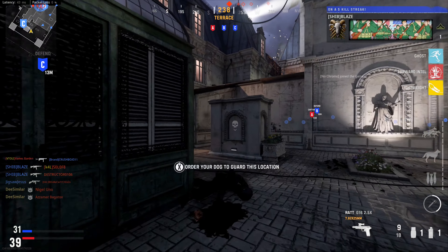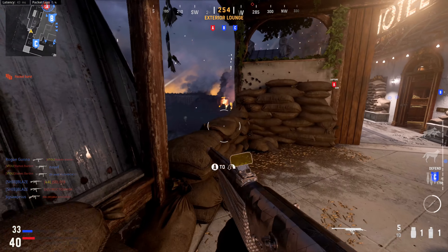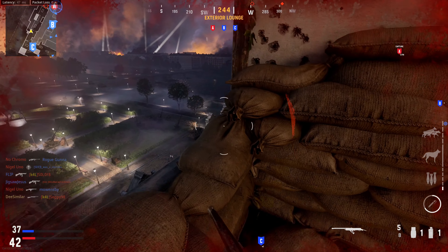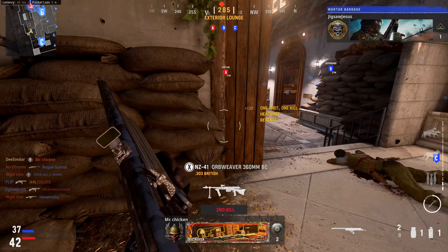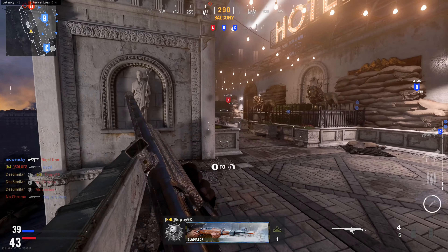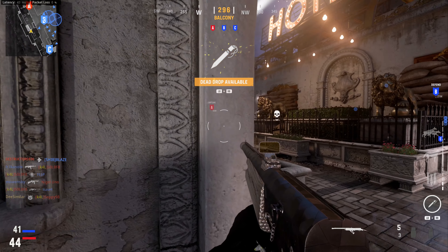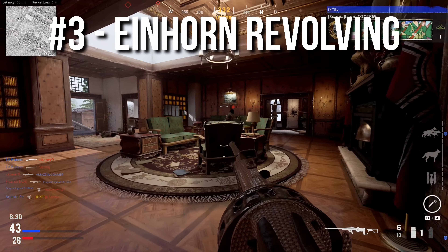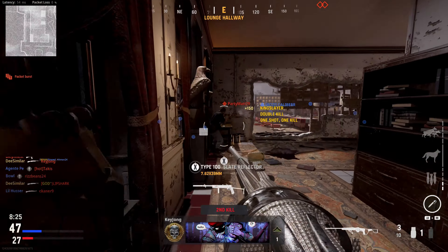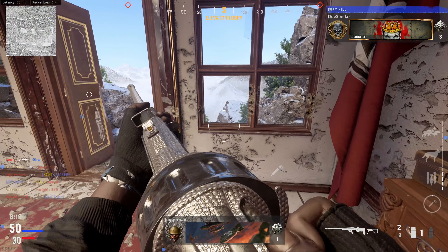This weapon is just way too inconsistent. It does get better when you have good attachments at higher weapon levels. For example, the Buck and Slug combined with the Range Barrel make the Gracie a consistent two-shot kill — even a one-shot kill if you aim for the head and upper chest. But in the end, there are just much better options. If you do like the Gracie, I recommend you try out the shotgun at the number three spot, which is the Einhorn Revolving.